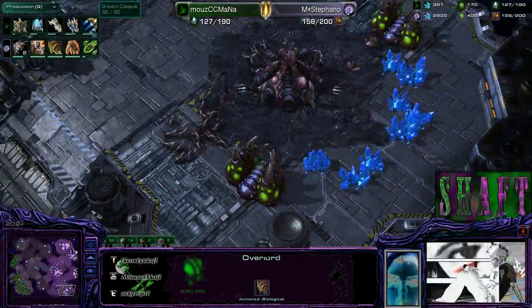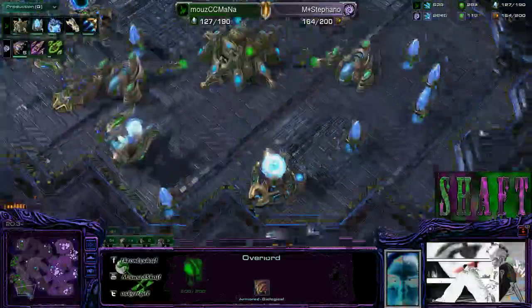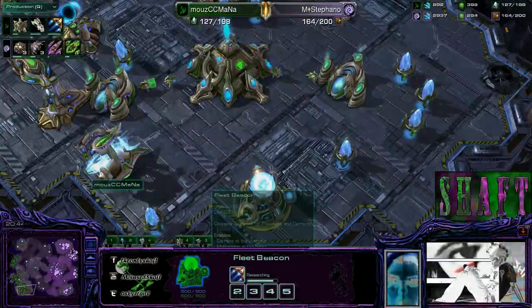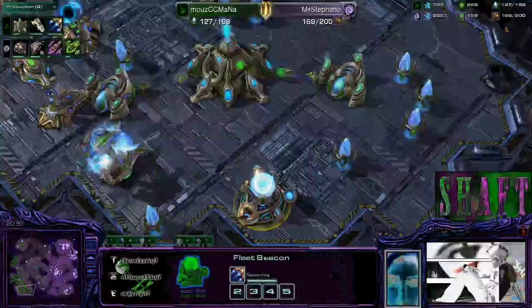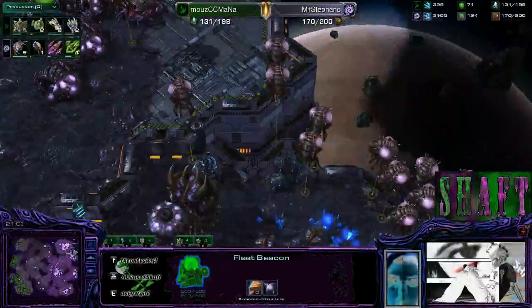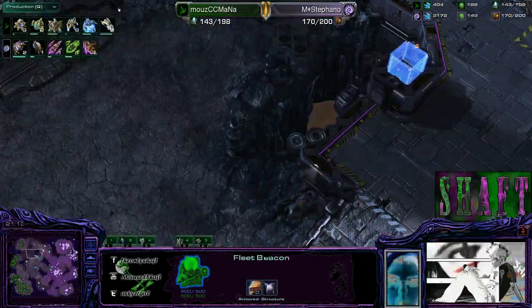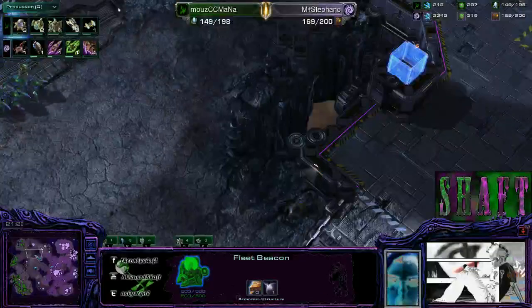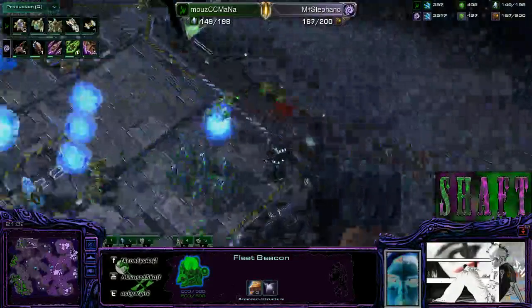Game's coming to a little bit of a lull here. I am interested to see the graviton catapult — I don't know what exactly that's going to be for. Why carriers? That's all I've got to say — why carriers? We're going to have carriers in this battle. I really would have liked to have seen a mothership before the carriers, because that allows the carriers to section off the Zerg army and then the interceptors are able to do a lot more damage before the carriers are ultimately killed off.